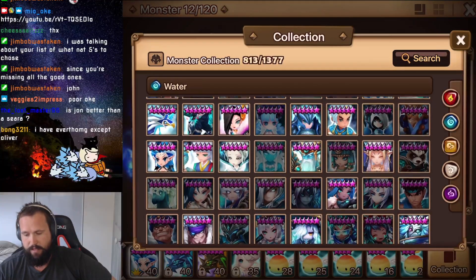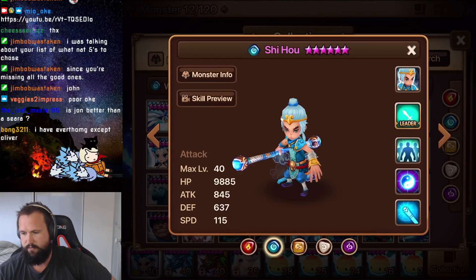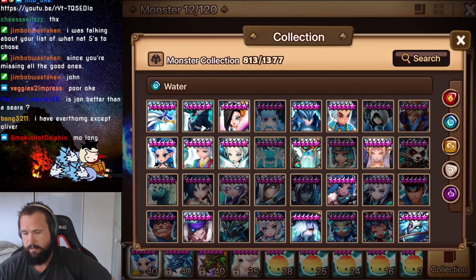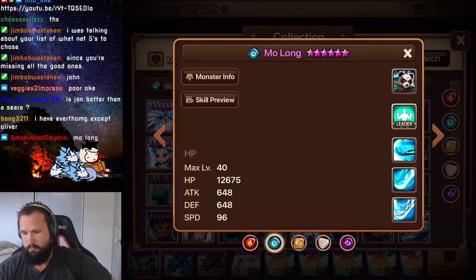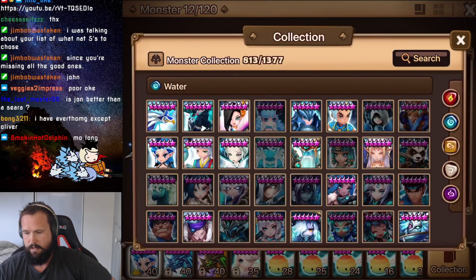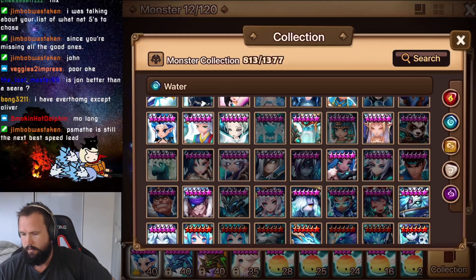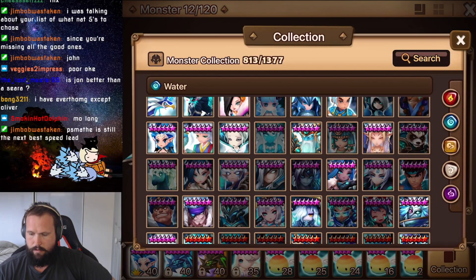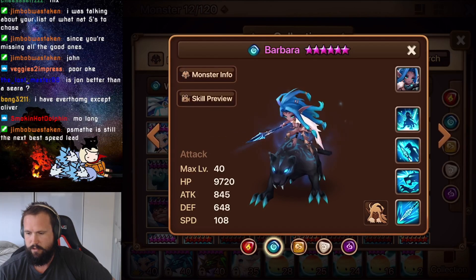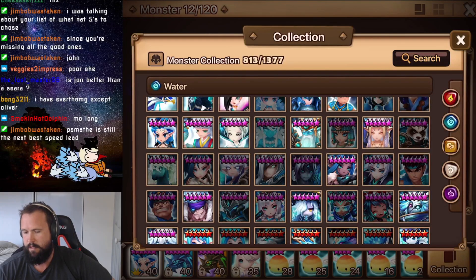The next ones that'll be okay: Annabelle's actually really good. She-ho's pretty strong right now as well — he's a great unit and really fun too. Mo Long is very decent still; HP lead, he's just good to have. Josie's pretty strong right now too. I like Barbara — a lot of people will say she's down bad, which she kind of is, but she's a fun unit and great into Antaras and Juno and things like that.